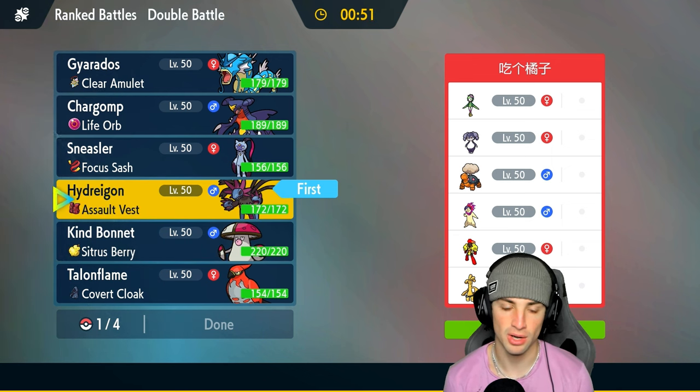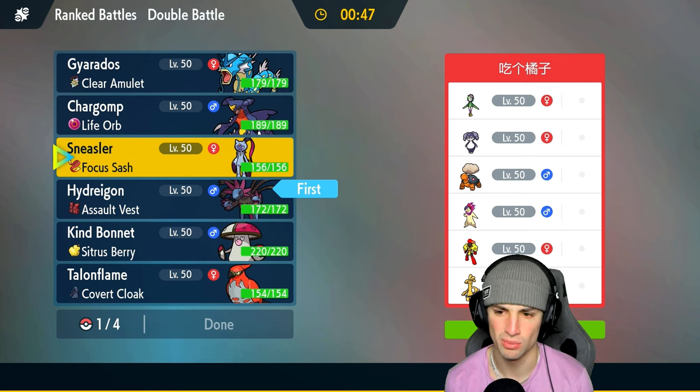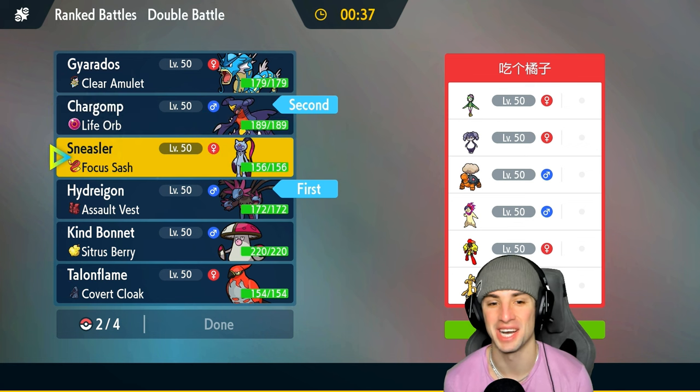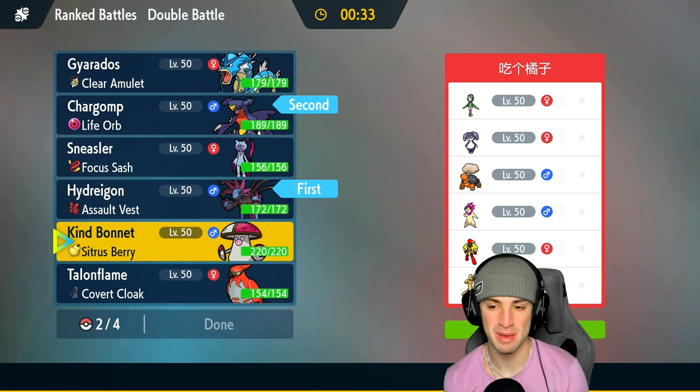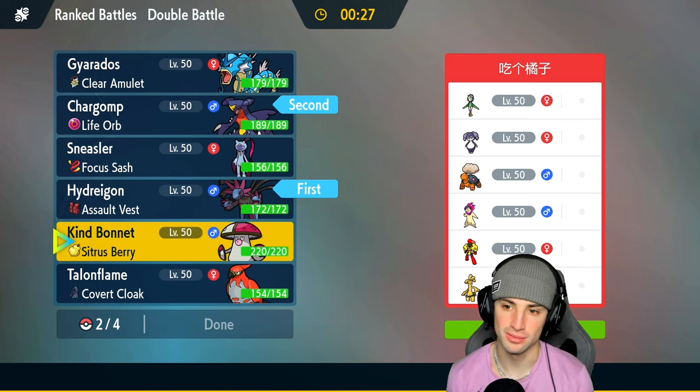I could lead with Sneasler for Fake Out, but if they go into Armarouge that could be a slight issue, so I'm thinking Garchomp. Double Dragon with Hydreigon is going to be our lead. In the back end, Amoonguss could be the Pokémon — if they want to pop Trick Room there is a chance, so Amoonguss could definitely be that answer. Then another physical attacker — Sneasler with Focus Sash should always work wonders.